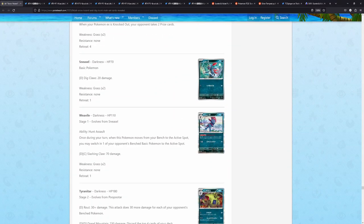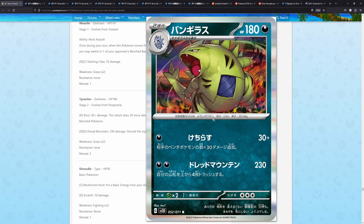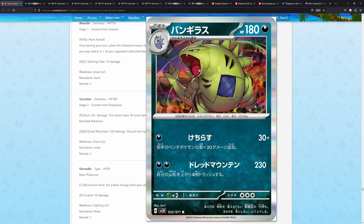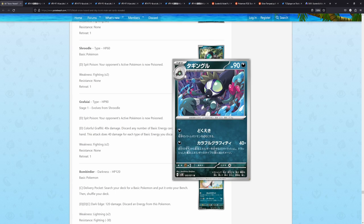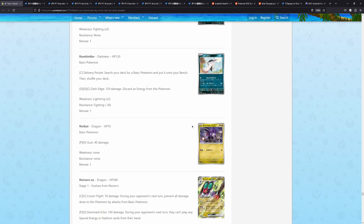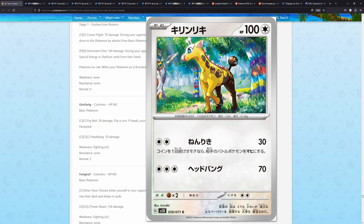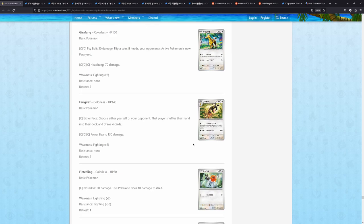We have the Sneasel and also the Weavile, its evolution. Then the Tyranitar — this looks super cool. I haven't heard of this artist before, I have to look up if this is their first card or if they've drawn anything else, because this is the first time I've seen this artist. But this is super, super cool. We have the Grafaiai, which also has a really, really cool art rare. Here's the Noibat and Noivern. The Girafarig by Kris Aki — super nice — and the Farigiraf by Koki Saito.